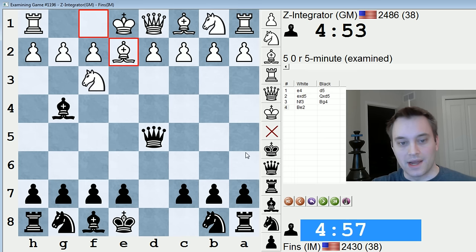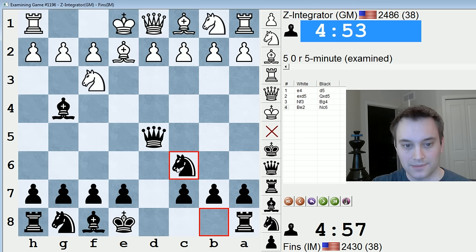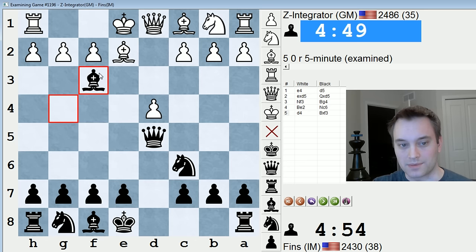In the Nc3 lines, even though white wins a tempo, they pay a price in being unable to play c4 after that. So there is something to be said for getting the pawn duo out there. Bg4, Be2. One of the popular ways of playing this for black, which I've employed on many occasions, is Nc6 and then castling queenside. White will play d4 here.